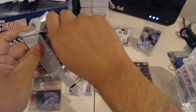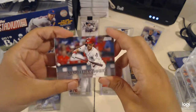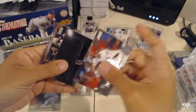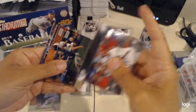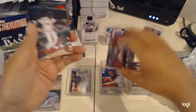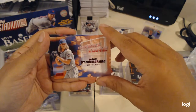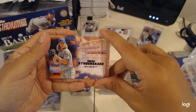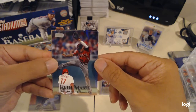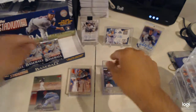Correction — initially I said 18 packs, it's actually 16 packs. I'm not sure how I figured 18. Scooter Gennett, Jose Berrios, Josh Hader, Chipper Jones, Jackie Bradley Jr. red, No. Asyndergaard Emperors of the Zone red, Ketel Marte and Carl Yastrzemski.